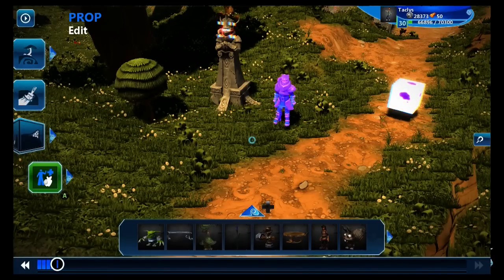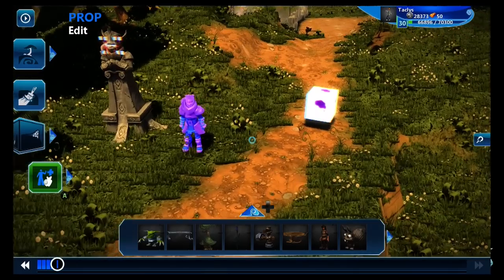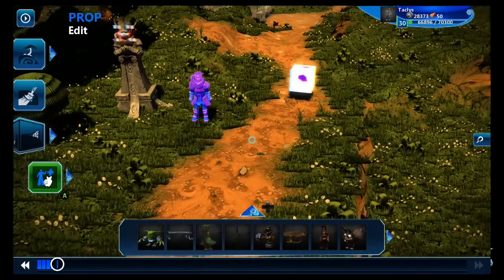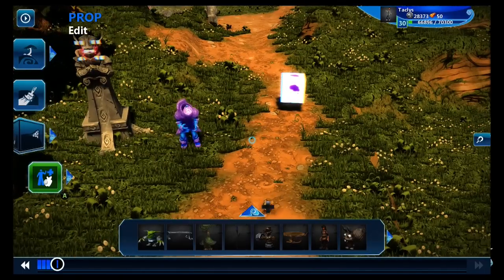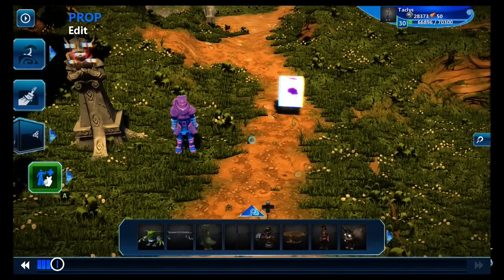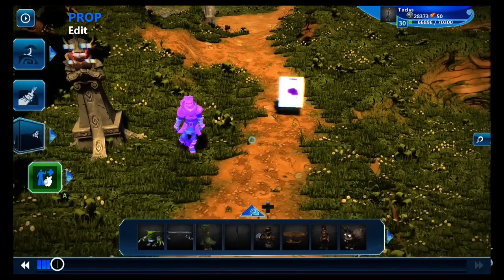Hey, what's up? My name is Taclus, and today we're going to be looking at another boss fight tutorial. In this tutorial, we're going to be looking at modifying the generic enemy brain, which can be found in the goblins or in the brain gallery, and turn that, with a few small changes, into a pretty formidable boss fight.